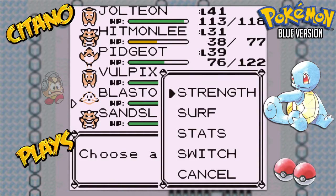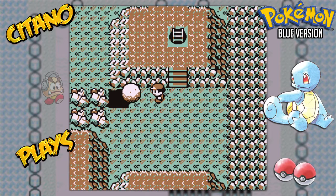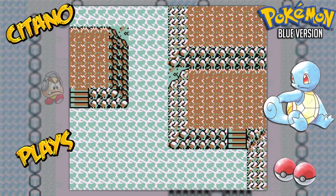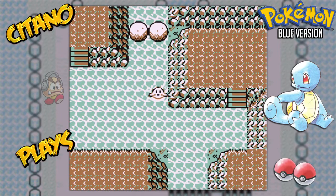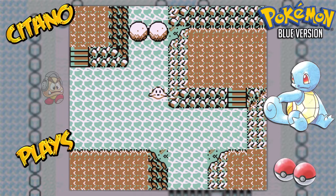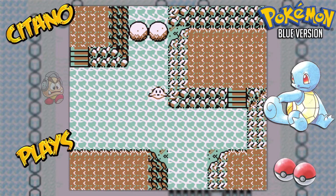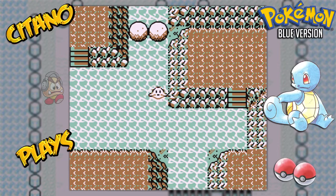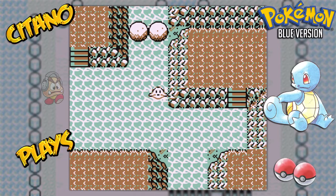Now we're going to move this one. Let's go down. So we are in the sea. Now if these two boulders had not been here, we would have been pushed away in the current — basically sending us outside of Seafoam Island. That's why we need to push these boulders. Once you push them all down, you can advance to the next step of the game.